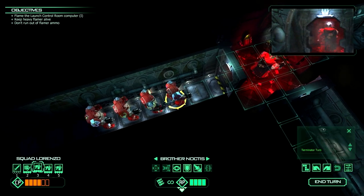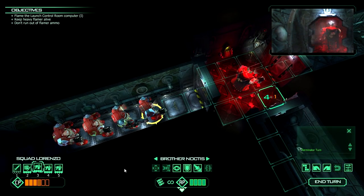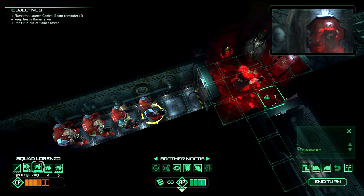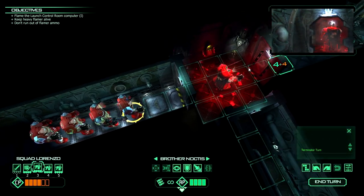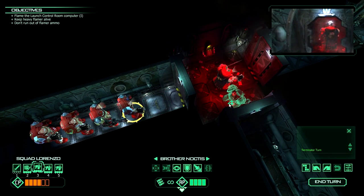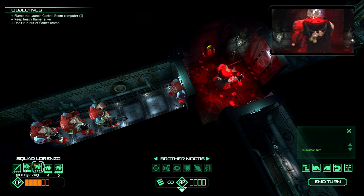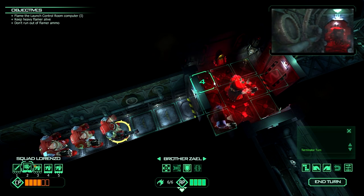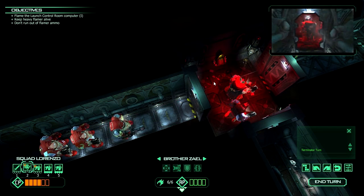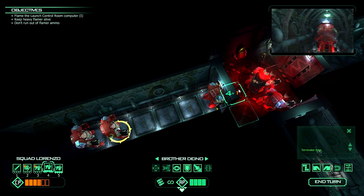The only thing I don't like is that the order of the names down here is the order you had them to deploy, not the order you actually deployed them in. So my number two might be the flamer guy, but he can't move because there's a Storm Bolter guy in front of him. The Terminators can't shoot through each other, they can't walk through each other, so you have to be very careful with placement. They're also very slow moving, so you have to be cautious of how many points you use to move, and also which direction they're facing. Because there's no enemies on the map, I can be a little bit haphazard here.